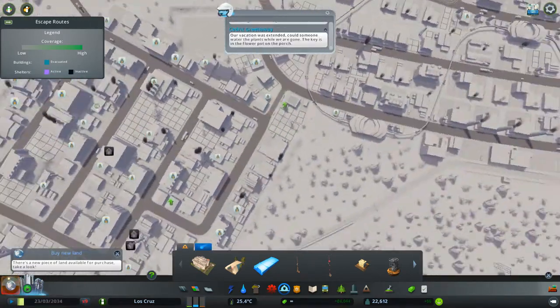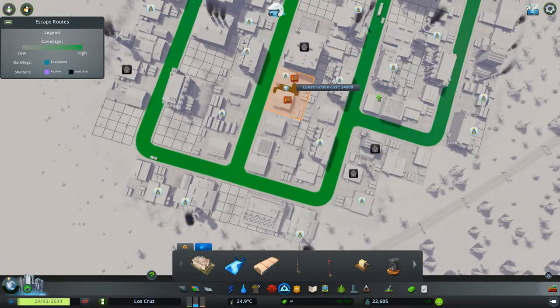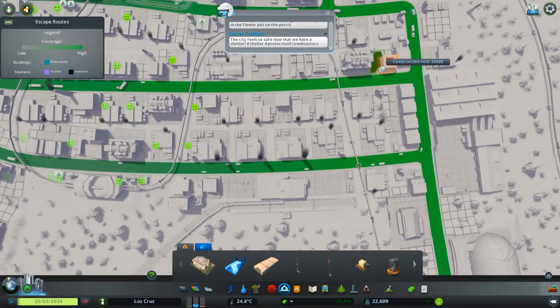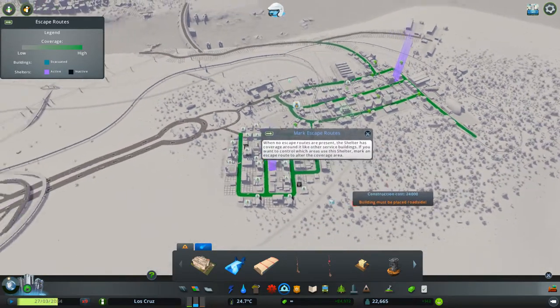For my industrial area, I'm not expecting many people to be at work when a disaster hits, so I'm just going to place two small shelters — one in the middle here and one over here — on opposite ends. That should keep those workers nice and safe.